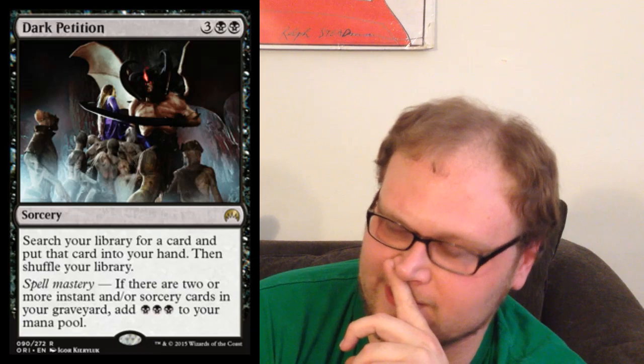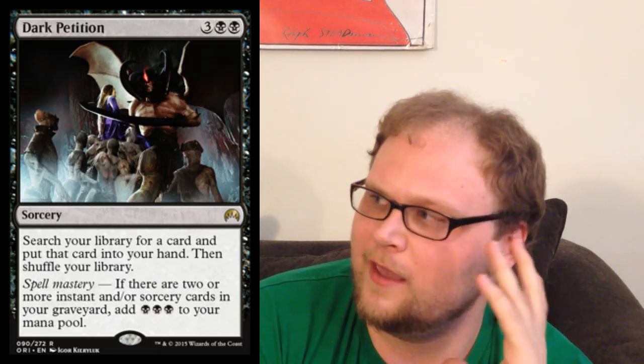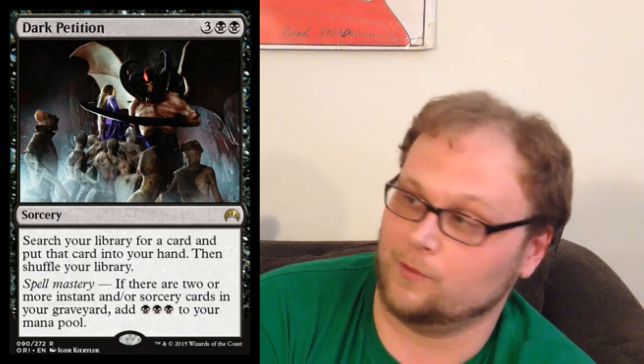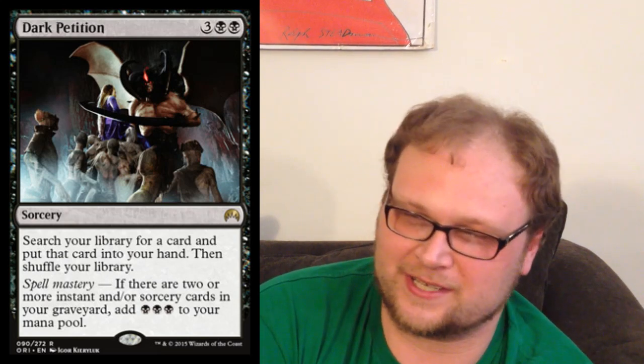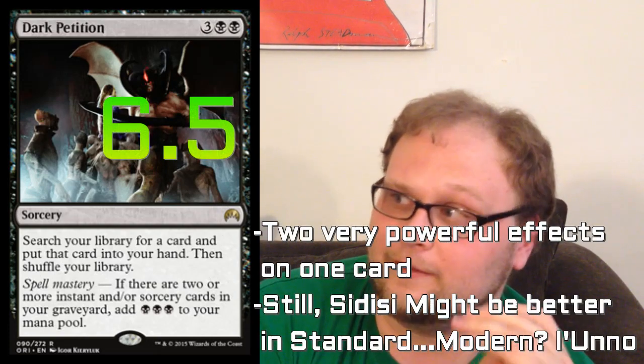Here is Dark Petition. It's nothing if not interesting. Just don't even look at the cost — just read the text on the card. The text is incredibly powerful. They've jammed Dark Ritual and Demonic Tutor onto the same card here, only it costs a lot of mana. We have to have the five to get it to work. But that text is just so good. In Standard especially, we're often going to be searching for things that cost more than three mana. I think Sidisi is probably a better or just as good option, but the text on this card is so powerful that I cannot count it out. Free mana is very good, and tutoring is very good.